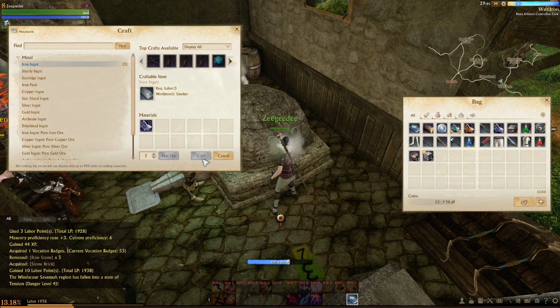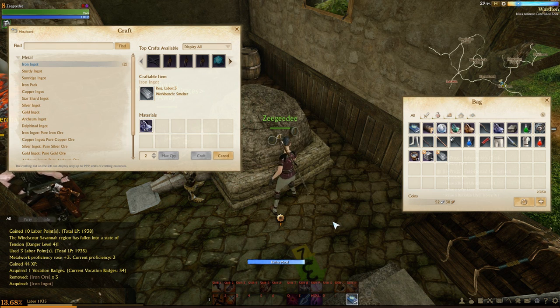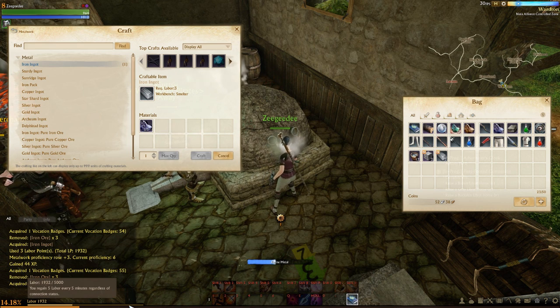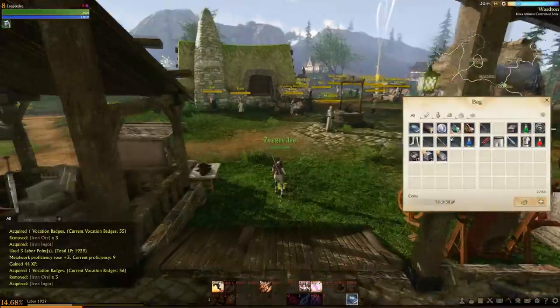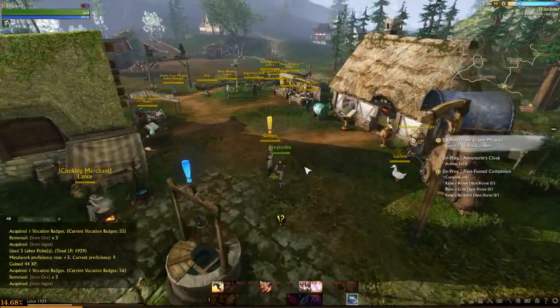We might as well start accruing this stuff - we should get a nice 3 ingots out of that ore there. As I said in the last episode, burning off those labour points wherever we can so we increase our labour point cap. I'm already capped out because of my other characters and labour points are shared across your account. But early on you'll want to make sure to increase that cap as much as possible, since every labour point spent increases your cap.